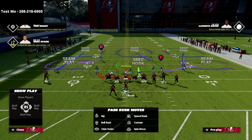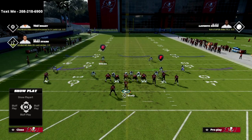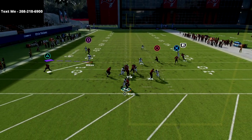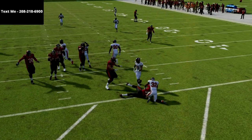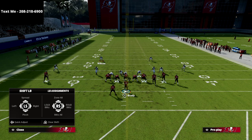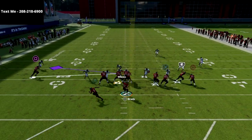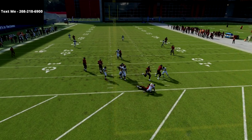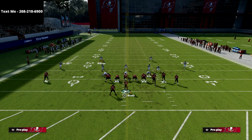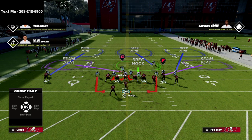We're going to audible down into the Mike Blitz 3. I like to globally blitz my linebackers, set QB contain, and then user this guy right here. If we do this correctly, we're going to get instant pressure right off the left edge — super simple, super effective. The beauty of this blitz is not just that it's simple to set up, but it's also really effective. Globally blitz the linebackers, press coverage, then QB contain — the play is completely set up.